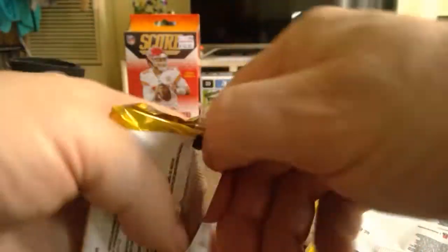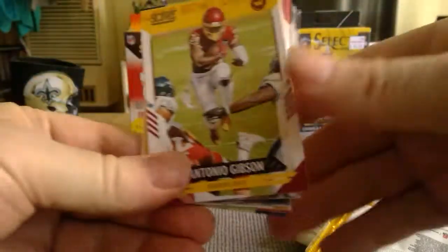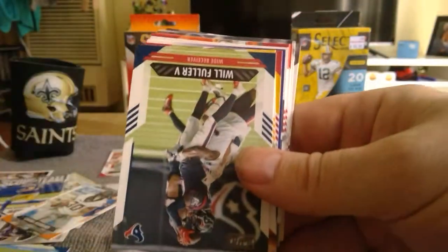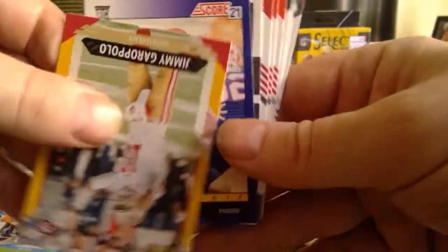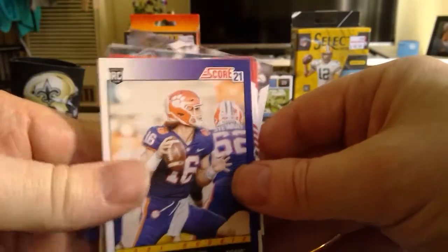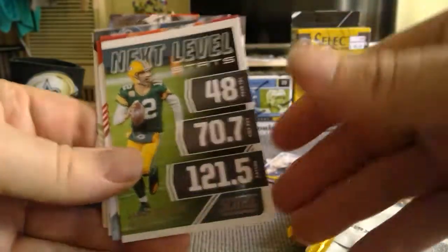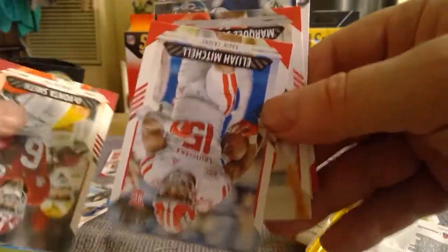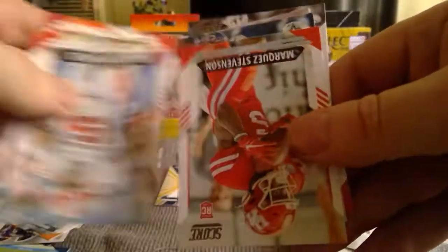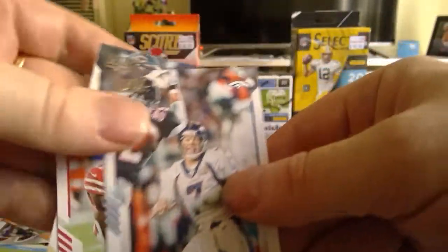Still looking for our gold special card. Tonya Gibson, Chase, Jimmy G. And our other 2021 Trevor Lawrence — not bad for that insert. Next level: Rogers, Devontae Smith, Elijah Mitchell, Marcus Stevenson, Taysom Hill, Brandon Nyack.